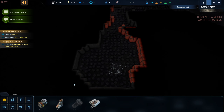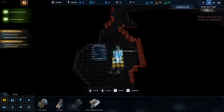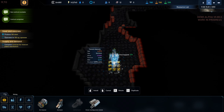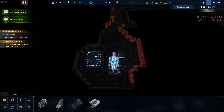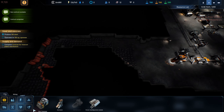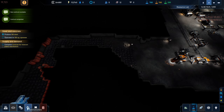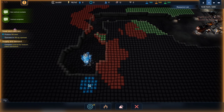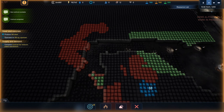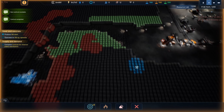We need to mine titanium first with an extractor - we'll get that placed. Then there's a question of where we want to do the refining. Let's take a look and see if we have room near us. We don't have a lot of room, but we could maybe make use of this space - I'm going to have our drones chew that out.